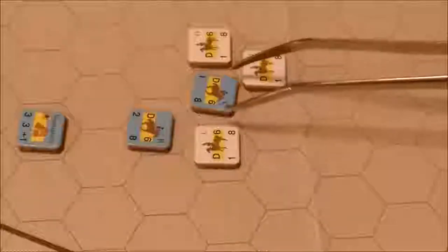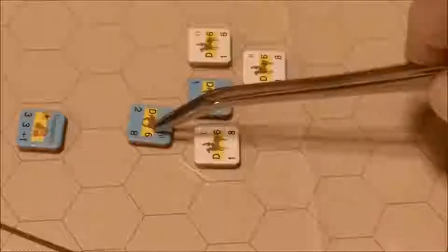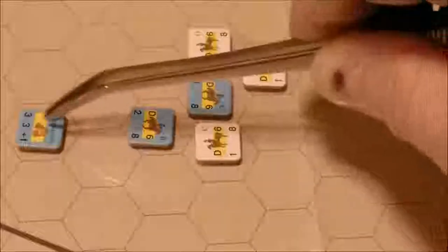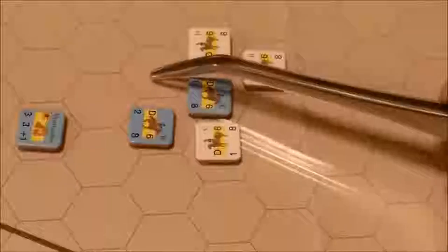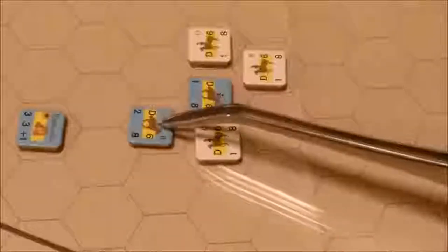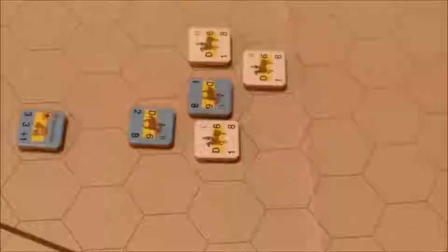A friendly unit does not negate an enemy zone of control for movement or retreat purposes. In this example, this unit is still in command because it can trace through its own unit, even though it is in the enemy zone of control, back to its leader. However, if this unit had to retreat, it could not do so because it could not retreat into a legal space, even though the friendly unit is not negating the zone of control of this Royalist unit.